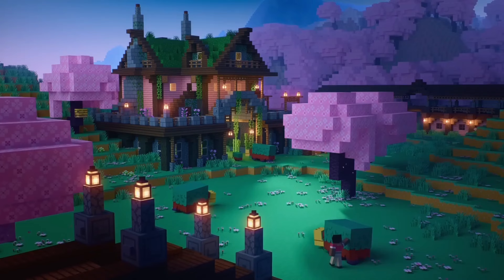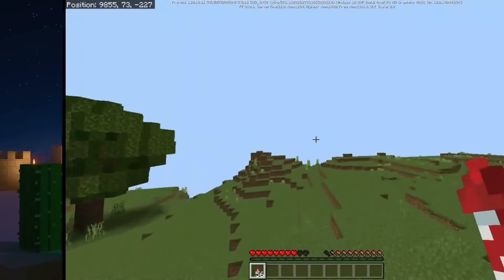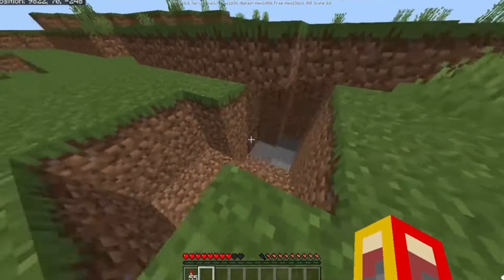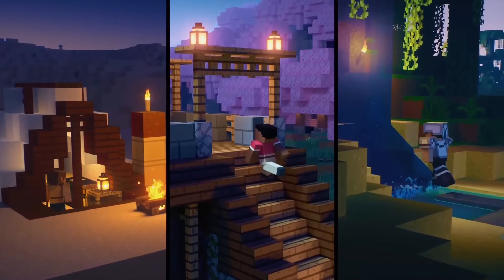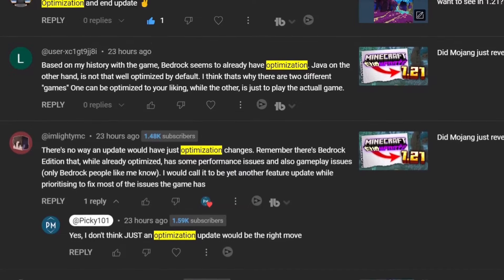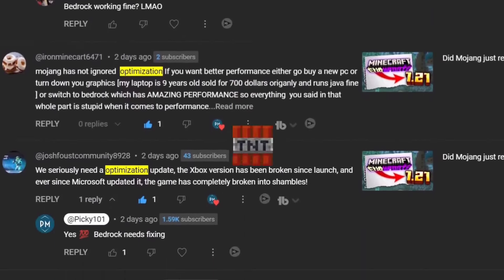This new lighting would have to be optimized, because the game needs a lot of optimization and fixing, especially with Bedrock. That version of the game is very buggy. While 1.20 had optimization changes, they don't really seem to be enough, since so many players are expressing that they want more optimization so the game can run much smoother on their devices.